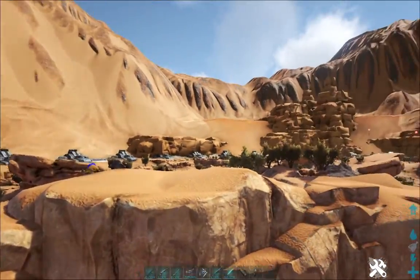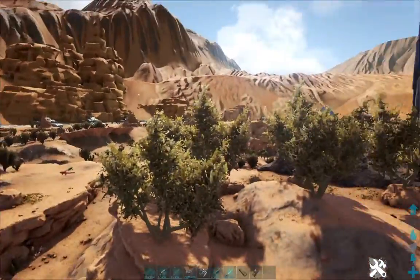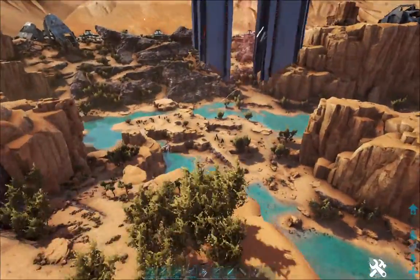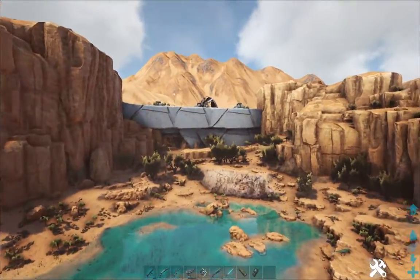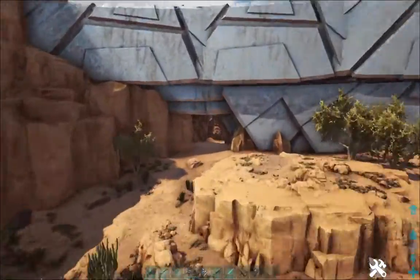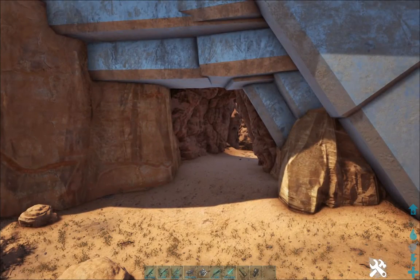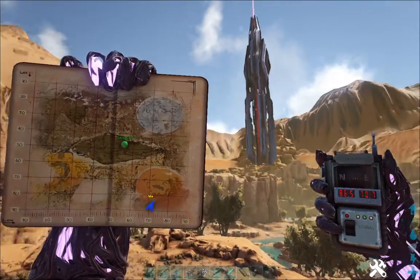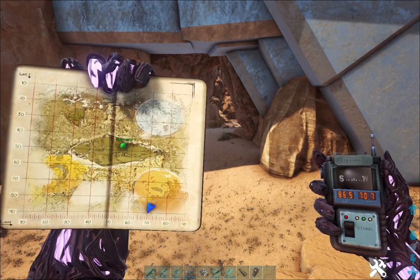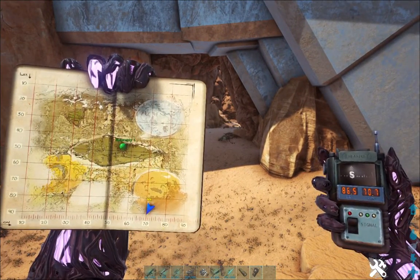The cave is right over here on the map. This is the entrance to the cave at coordinates 86.5 and 70.7.